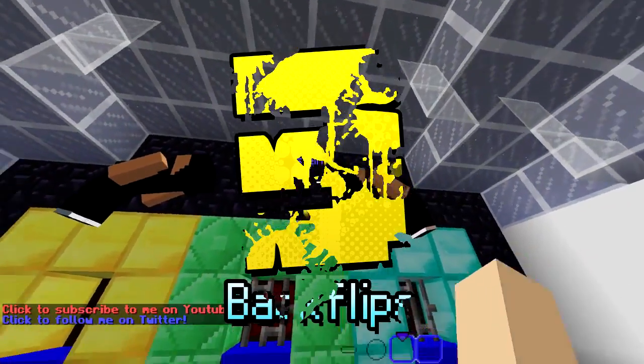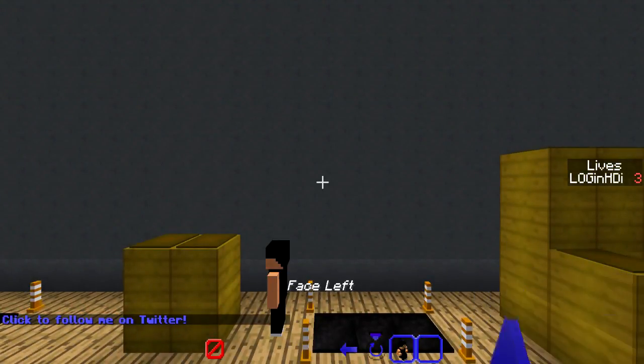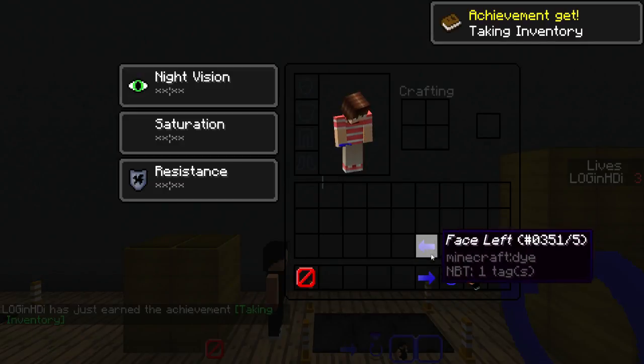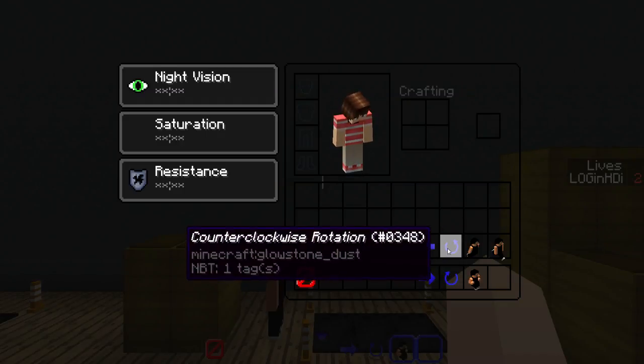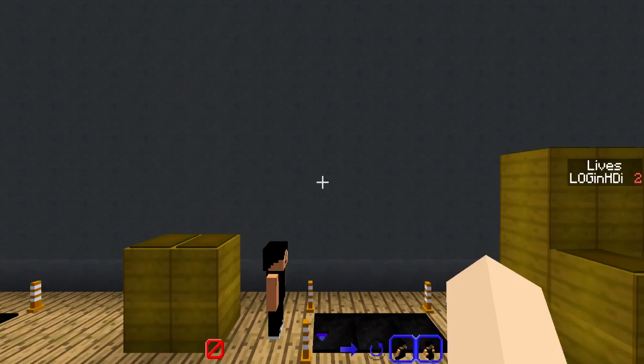Next up we have backflips in Minecraft — this is crazy. It's a map you have to download, and once you download it you get this little puzzle map where you have to complete puzzles. You can switch which way you flip, which way you rotate, and what sort of motions you do. Your goal is to try and flip onto that mat — it's a lot trickier than it actually looks. You only have a few lives, so you have to be very careful.